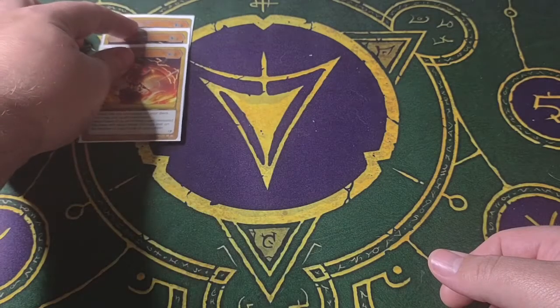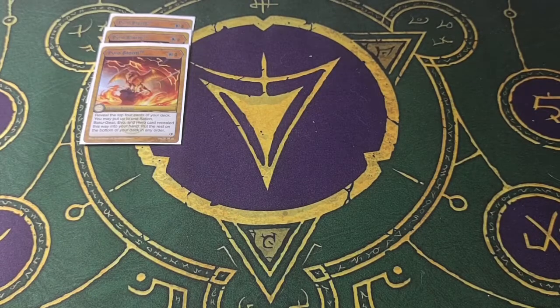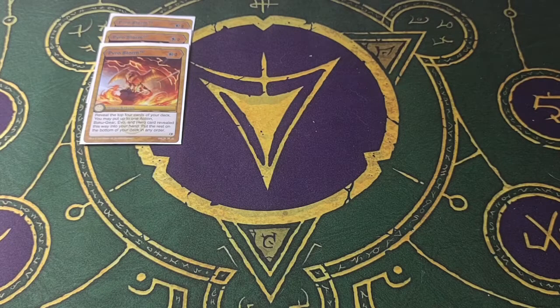It helps me get specific cards from my deck. It also helps if I want to move some flip cards around in my deck as well. Like, if I get a Pact of Darkness or any kind of flip card on my next two cards, I grab what I want from those four cards, and then I can place the rest at the bottom of my deck in any order I desire.